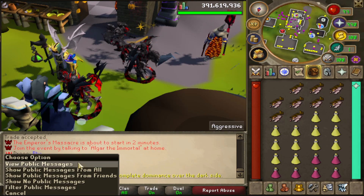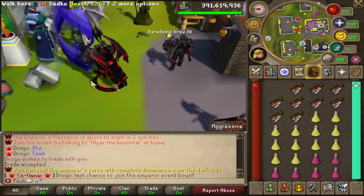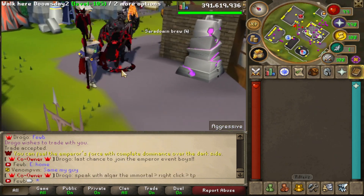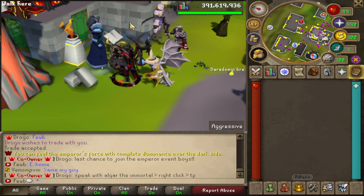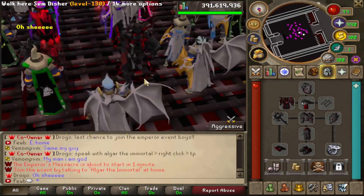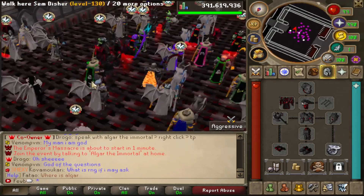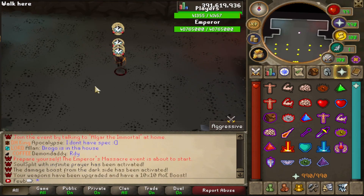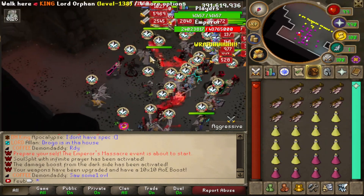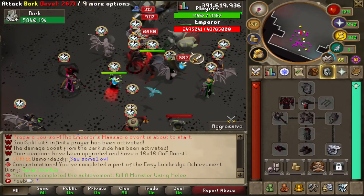I'm most excited for the Emperor's Massacre — apparently this is one of the best things to do on the server. Let me quickly check the rewards: you get a bunch of emperor points for completing it. I'm wearing the full Emperor set which looks absolutely amazing. There are so many people here — this is one of the most hyped events. It's spawning in 10 seconds... what the hell is this?! I don't know what's going on, but everyone has it — I'm just attacking.